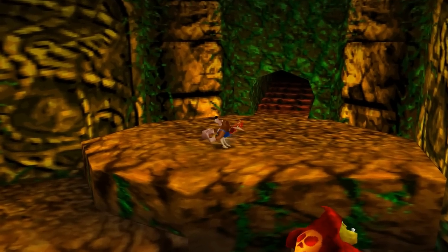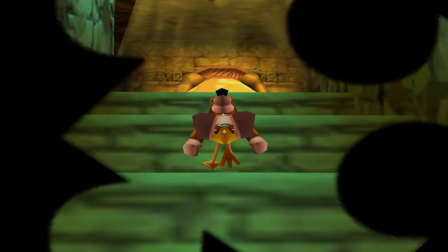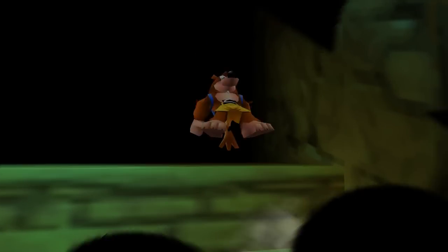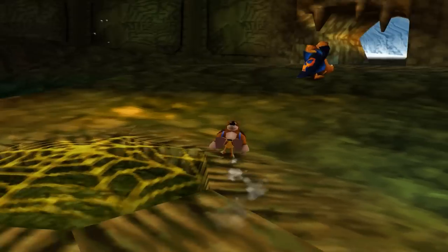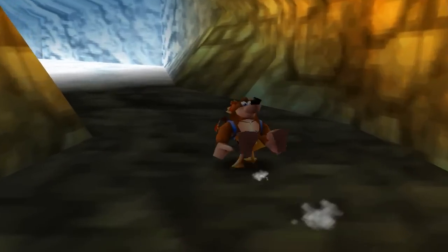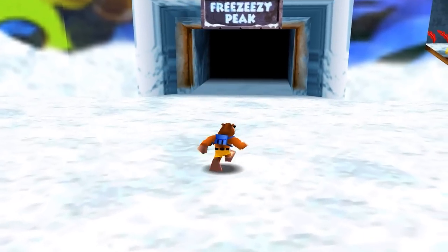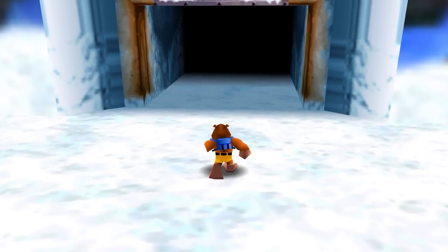We've already opened up the Freezy Peak level, we just haven't found the gate for it. Let's head there. Head up these stairs to the left, find a new area, go to the right. There's a note door there but I'm not going to bother with it right yet — just go past. Hey look, it's a snowy area! It's probably Freezy Peak and sure enough here it is — Freezy Peak. We'll enter here in the next episode, so thank you for watching and I'll see you next time.